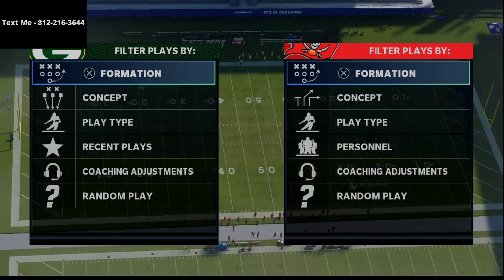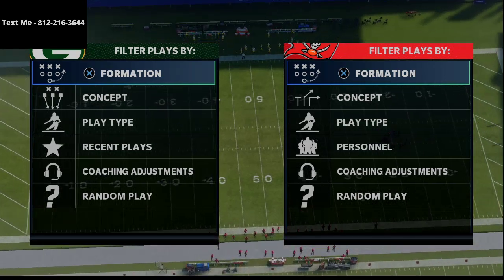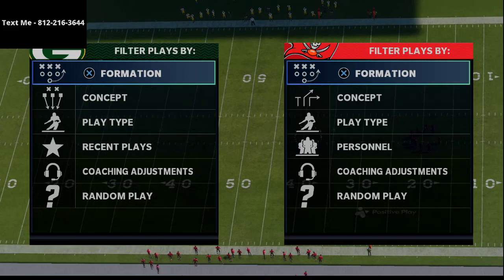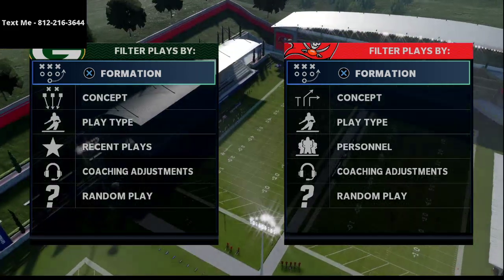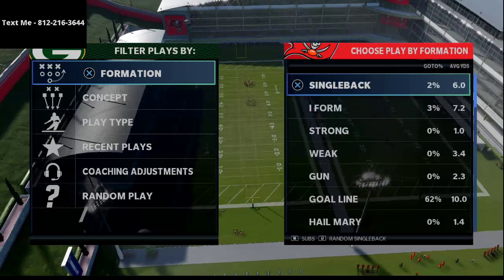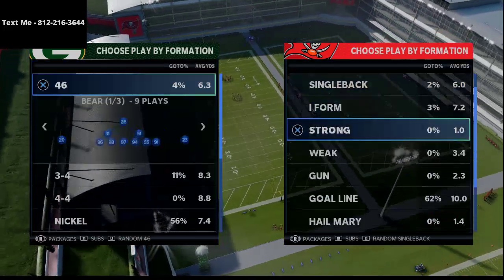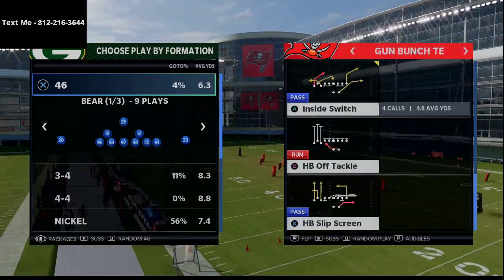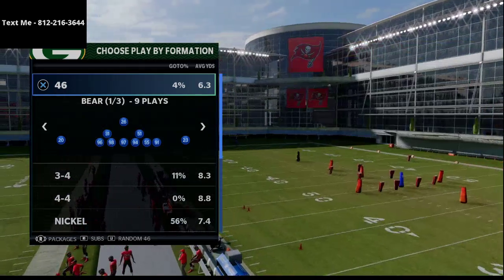If you haven't signed up for the Xbox One CFM and you'd like to see if I have any spots left, it is a $5 entry fee — go ahead and shoot me a text. My number is in the top left-hand corner of your screen and also in the description. Now I want to go over what I believe to be one of the best plays in Madden, and that is this Gun Bunch Tight End PA Boot Over.